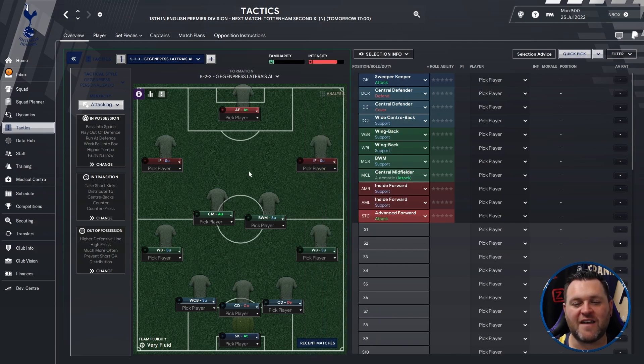So a bit of a strange one, a 5-2-3 — a very unique formation. Its tactical style is set up as a Gegenpress Personalizado and its mentality is attacking.